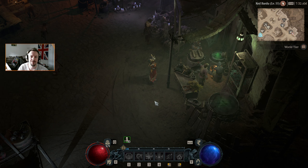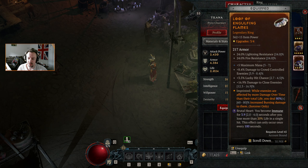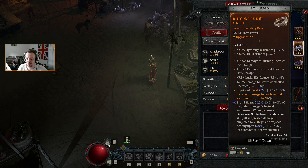Hello everyone and welcome back for another episode of Diablo 4. We've done some changes between the last episode and this one — gone round and switched over our gear slightly. We've imprinted the engulfing flames onto this ring and re-rolled one of the stats on it so we've got something more useful to us. This is now our final ring until we get perfect rolls, because it has a brilliant roll on the engulfing flames — 80% is top notch.